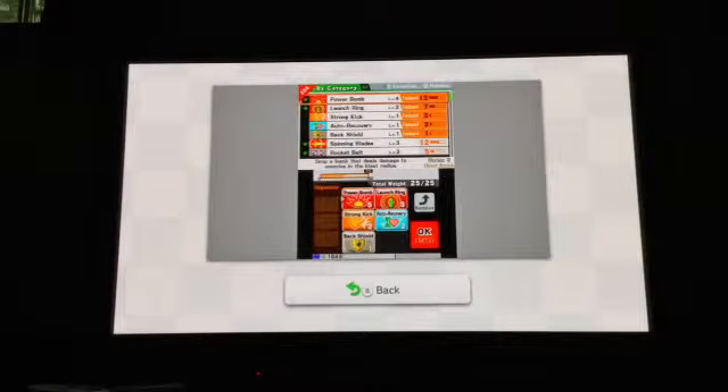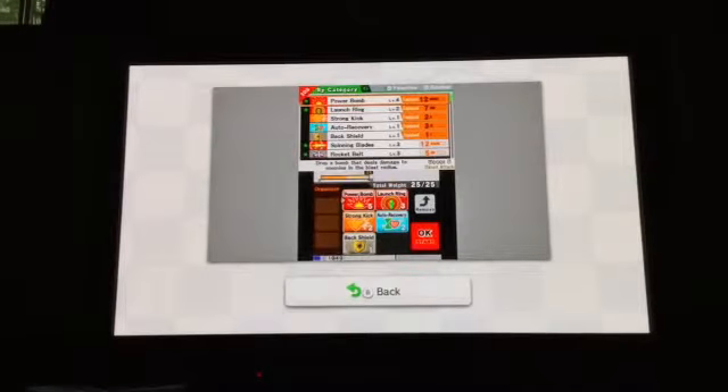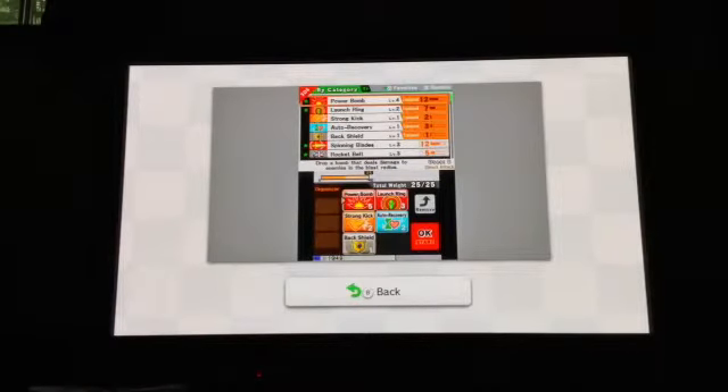Sakurai recently showed us where you equip your power-ups for Smash Run. There are a lot — there's like the Power Bomb, Launch Rain (haven't seen that yet), Strong Kick, Auto Recovery, Back Shields, Spinning Blade, Wrecking Ball, and a bunch of other stuff. You don't buy these things; you choose an amount — like total weight, 25 out of 25.